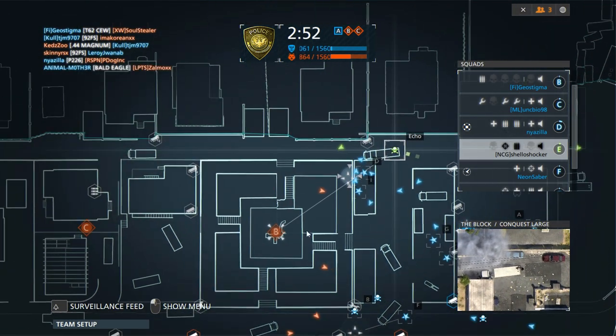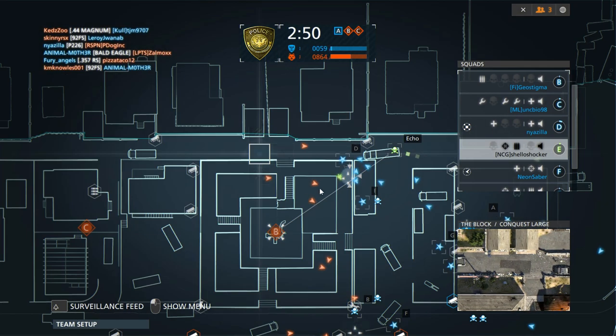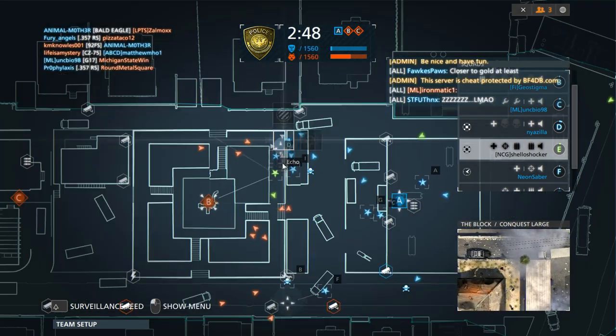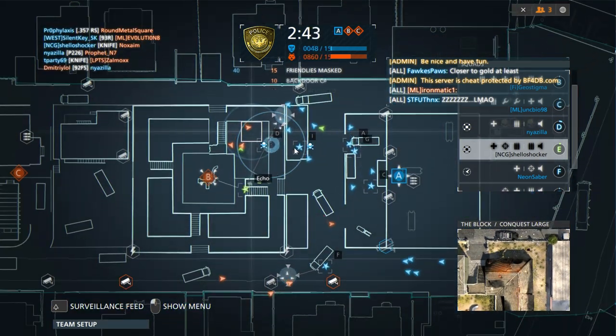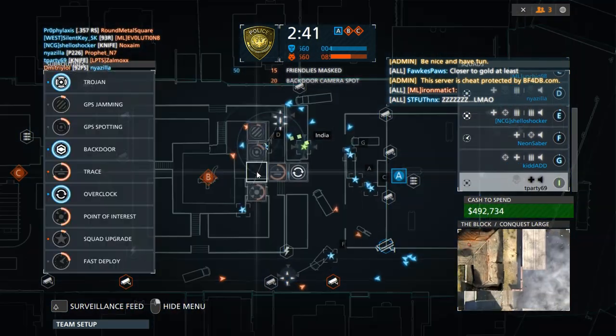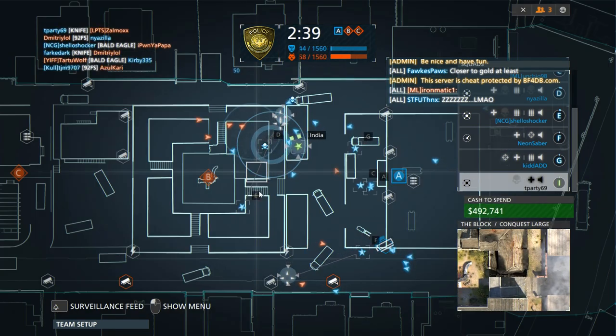The unlocks that I'm talking about in particular here are referring to the hat assignments. If you guys look through the syndicate assignments, there's a white hat, black hat, and gray hat assignment. That's where you get these three from. The way to unlock these assignments is pretty much just grind out the hacker mode.